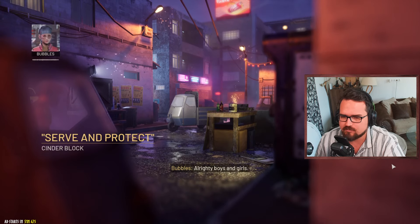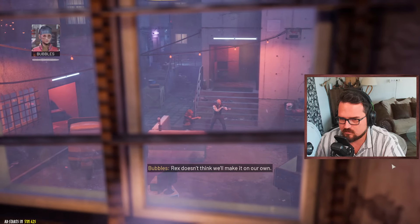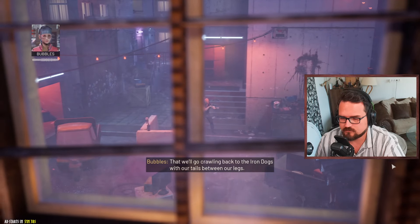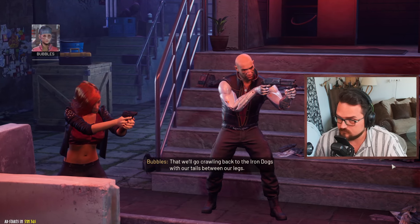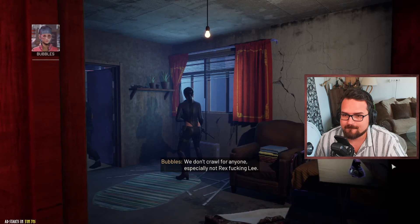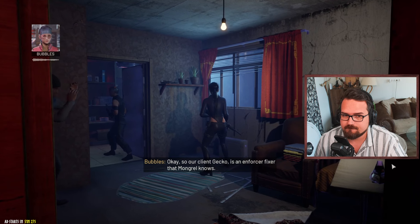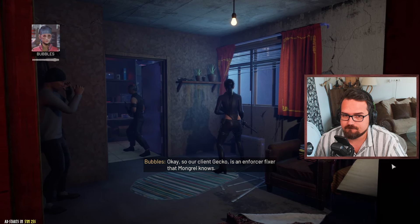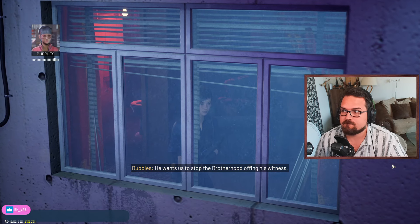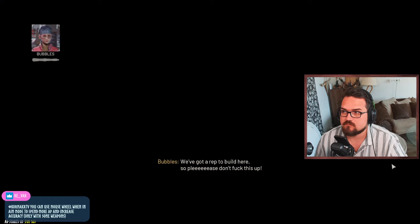This is the first proper gig since the breakup. Rex doesn't think we'll make it on our own - he thinks we'll go crawling back to the Iron Dogs with our tails between our legs. Fuck that. We're Steel Dragons now, we don't crawl for anyone, especially not Rex. Our client Gekko is an enforcer-fixer that Mongrel knows. He wants us to stop the Brotherhood from offing his witness.